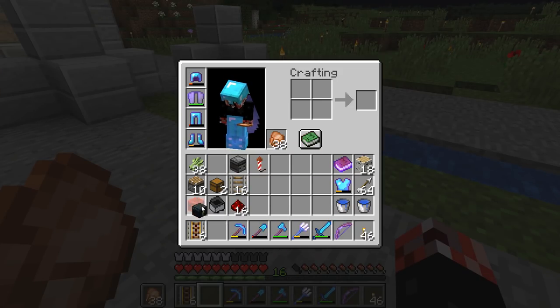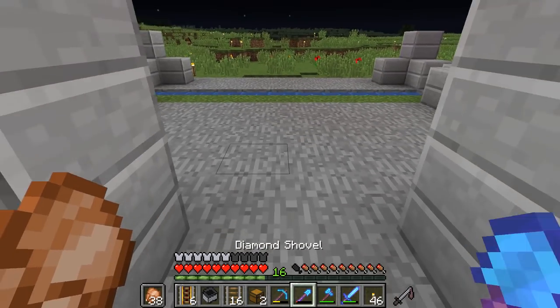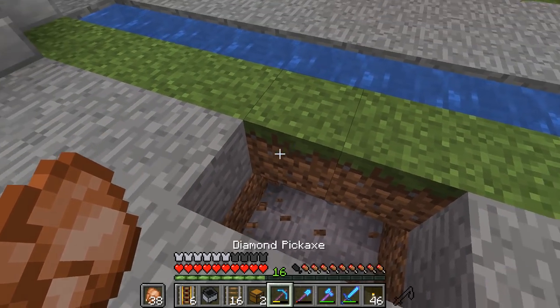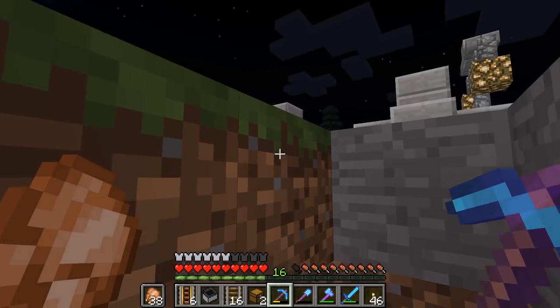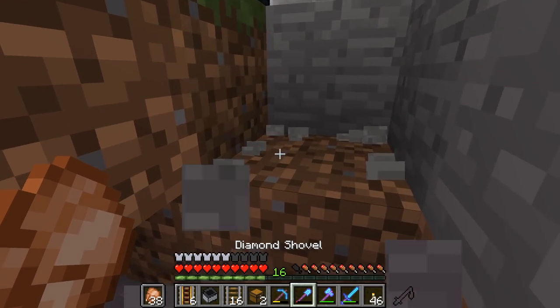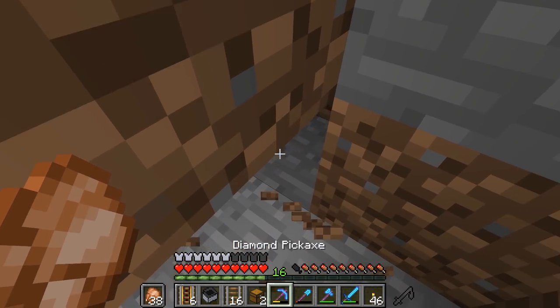I think probably the first thing I want to get done is the collection system. So if we go ahead and bump all of those along a block or two, what I want to do basically is have myself a collection area down here. So the actual minecart track itself is going to be going along this section here. For those of you guys unaware, minecarts with hoppers can pull blocks and items through solid blocks. That is right, solid blocks. They don't have to be path blocks or soul sand — you don't have to have carpets or anything like that.